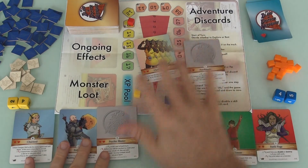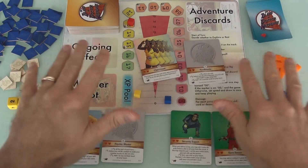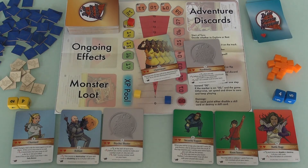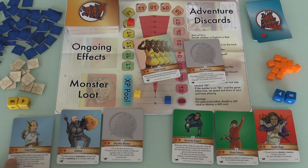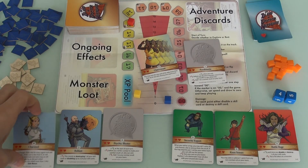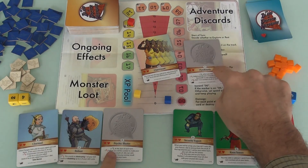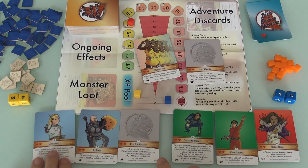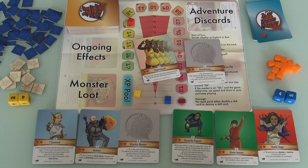Now we have a pool of leftover cards, and everyone in turn order can, if they want, swap one of their existing cards for one that's in the pool. So I could dump one of my heroic cards to get another psychic card and really double down on psychic powers instead of heroic powers.